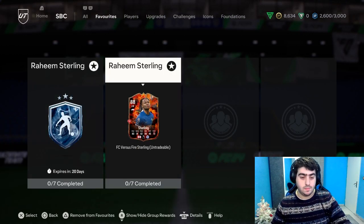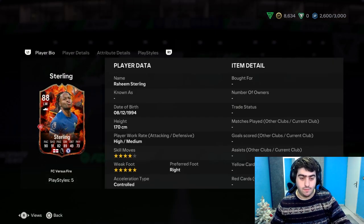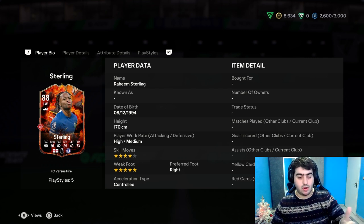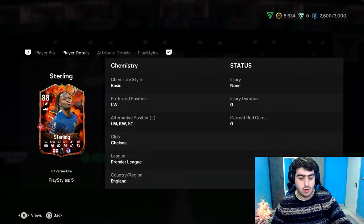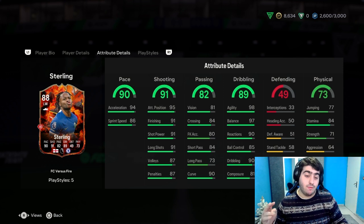Now we're going to check out the Fire version. They have the same ratings and positions. For the attribute details, the Pace is 90, Acceleration 94 — for the Ice version it was 92 — and the Sprint Speed here is 86, while the Ice version was 89.